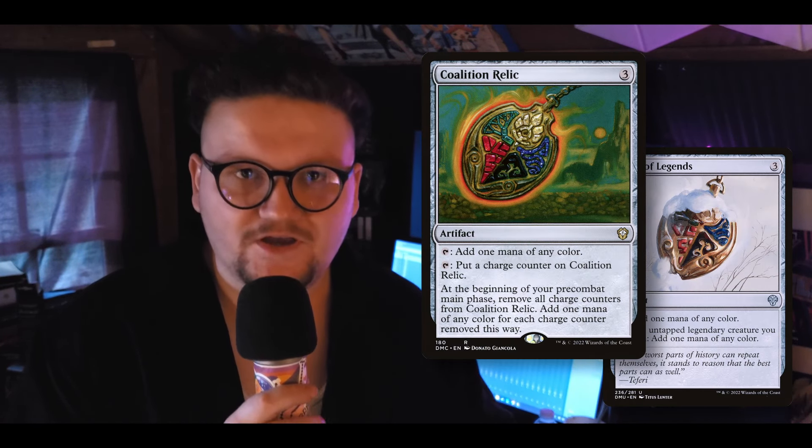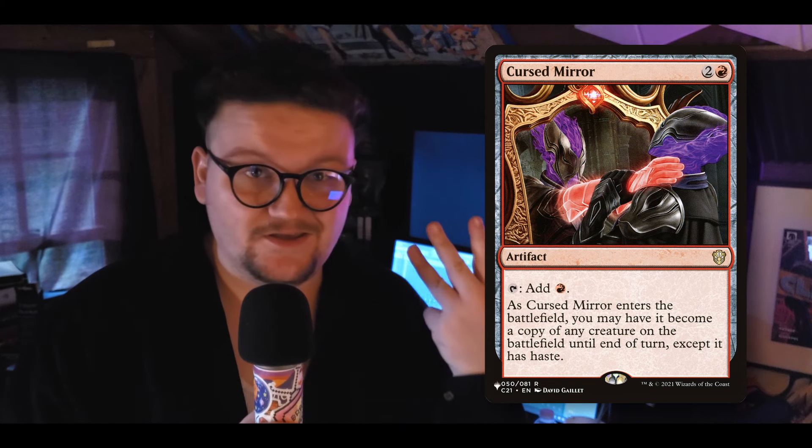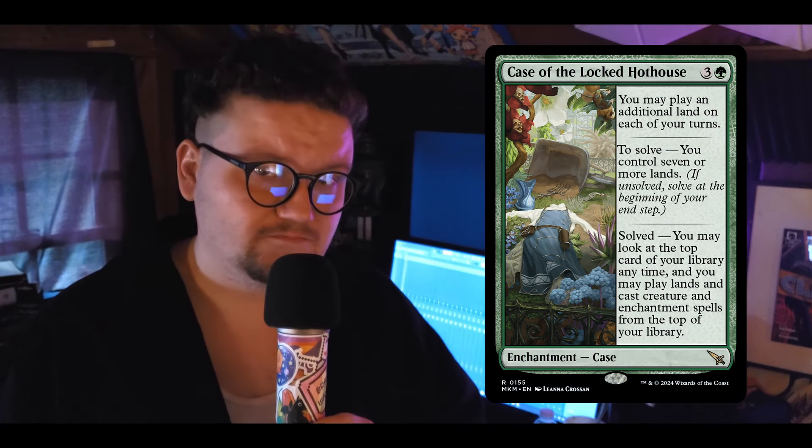Relic of Legends, Coalition Relic — you got all the classics. There are a couple of stragglers in the mana ramp category worth mentioning. Cursed Mirror is a straight-up mana rock that copies something, gives it haste, and then keeps being a mana rock afterwards — it's an artifact, so it's great. Case of the Locked Hothouse is another one I've been running. It lets you play an additional land on your turn. It solves when you have seven or more lands — very easy in Commander — and then you get to play enchantments, creatures, and lands off the top of your deck.